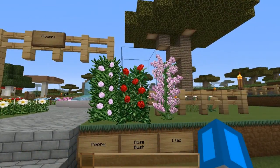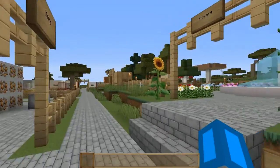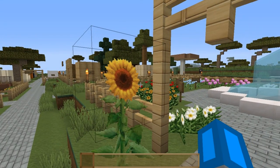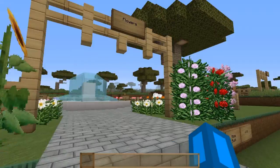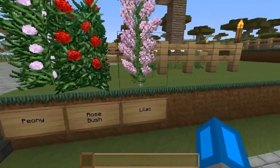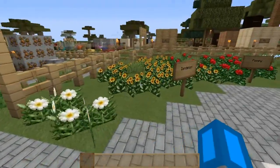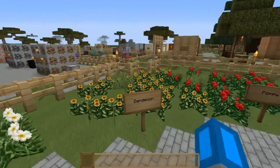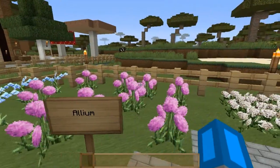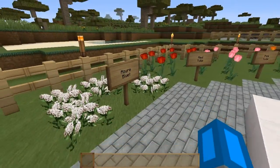As always, the flower section. As you can see, they're all still labeled, the two-high ones are still at the front. The sunflower looks realistic. Here's your rose bush and the lilac — I'm not a big fan of these ones. Dandelion, poppy — not a big fan of these either. That does look kind of realistic, but I'm not going to keep saying that.